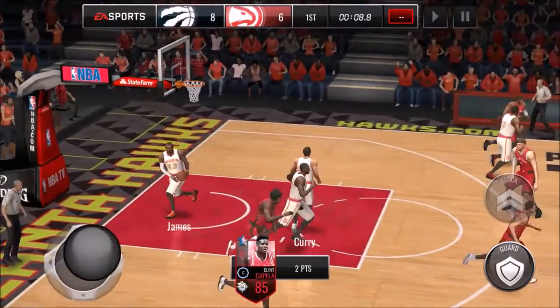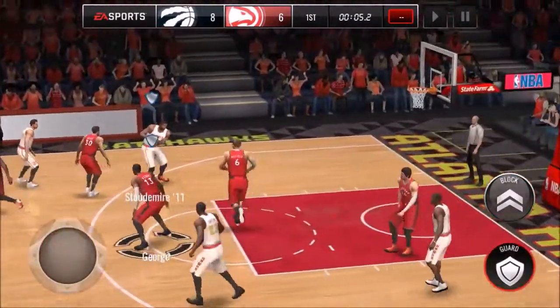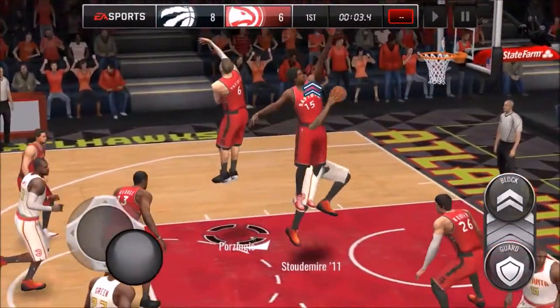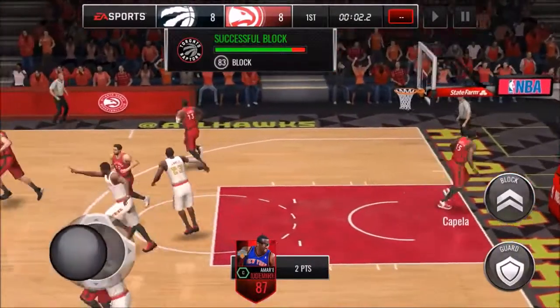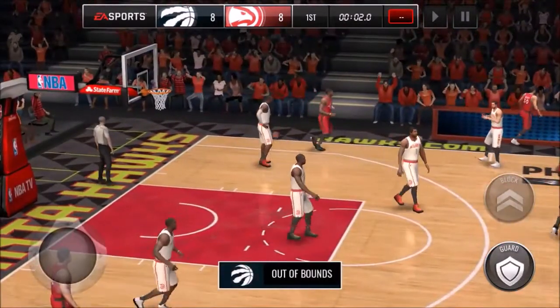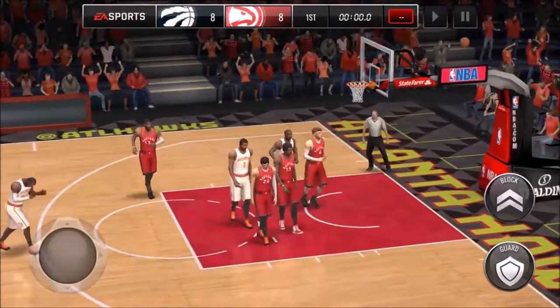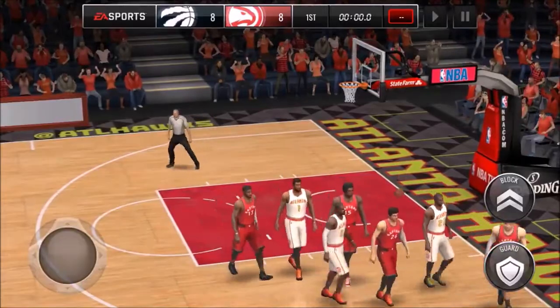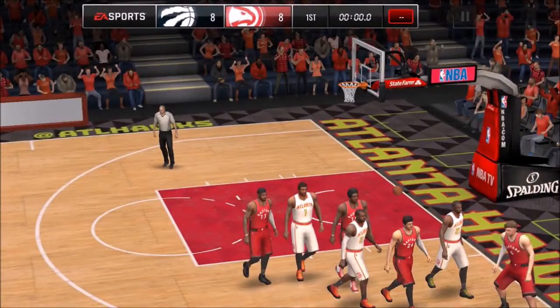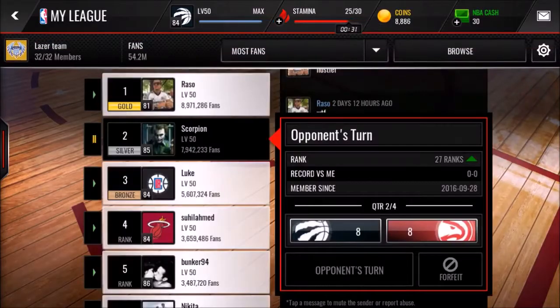Step back and a jumper — I blanked on that. I gotta block him right here. Oh, he ties it up. That was a really nice pass — oh my gosh. Such a simple pass and Capella couldn't do it. I guess that's what you get with a 55 pass rating. Unfortunately we tie the quarter, but let's go again and play another quarter — hopefully we'll do better.